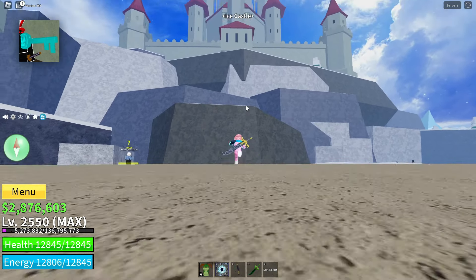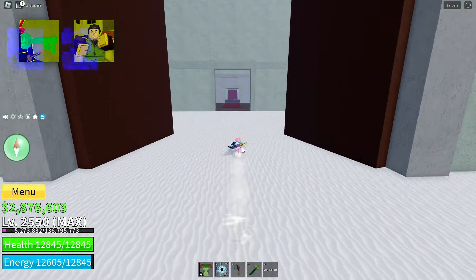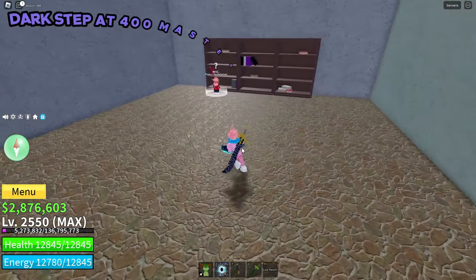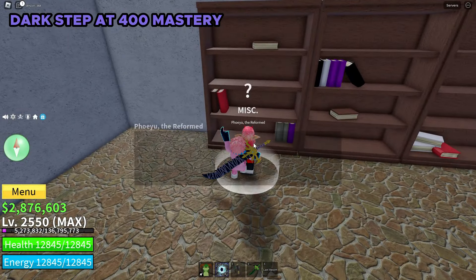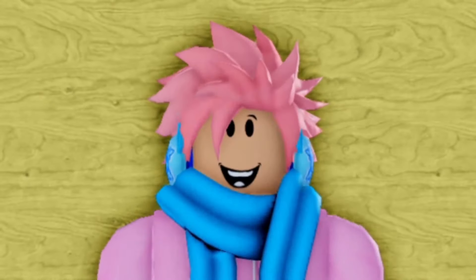First, you need to get the Library Key, which can be dropped by the Awakened Ice Admiral at the Ice Castle on the second sea. Once you do that, you can unlock the door at the entrance, walk in, and talk to the NPC. But you do have to have your Dark Step fighting style at at least 400 level mastery, which makes it incredibly difficult to get this fighting style.